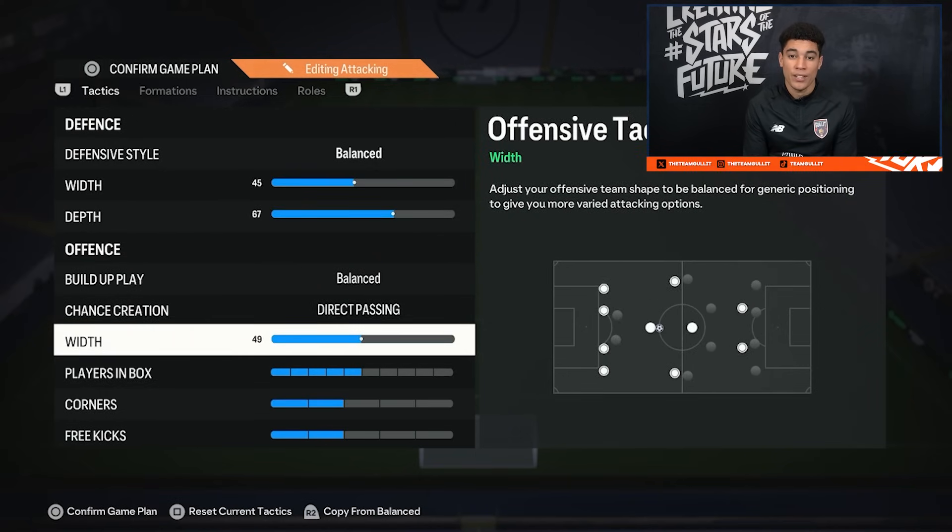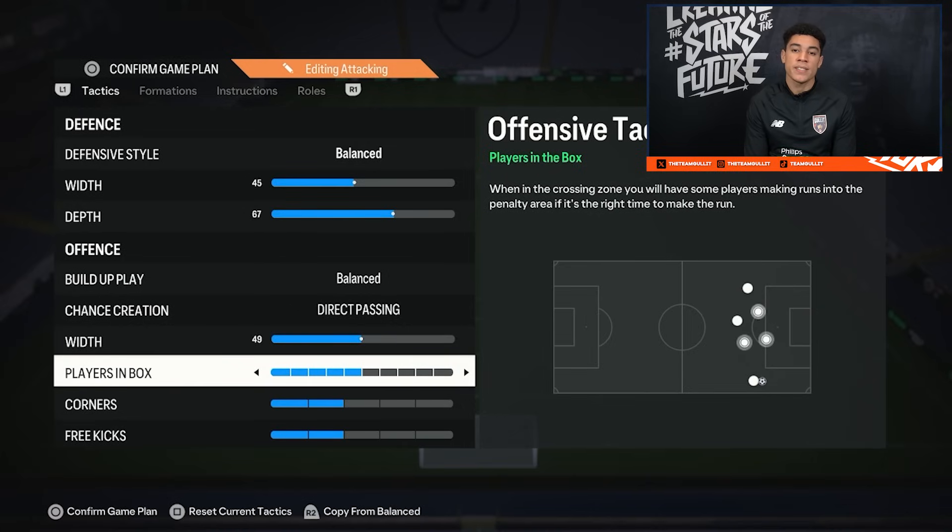The width is on 49 and players in the box is on 5, both paired with balance. When I'm chasing a game I put players in the box up to 6, 7, or sometimes 8 — so that's something you guys can do as well.